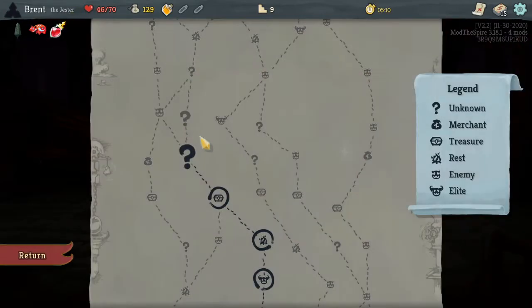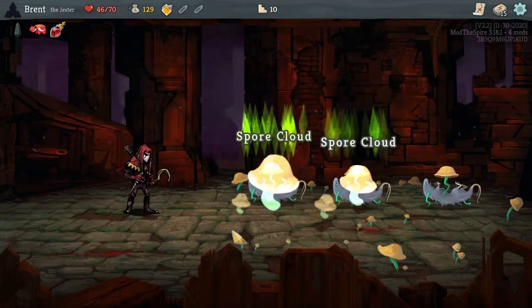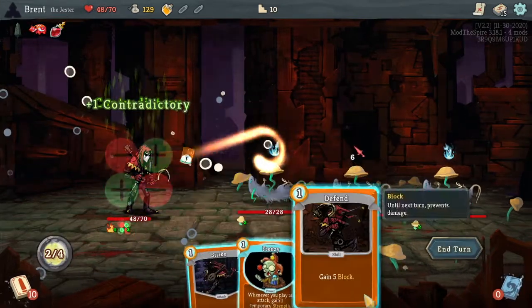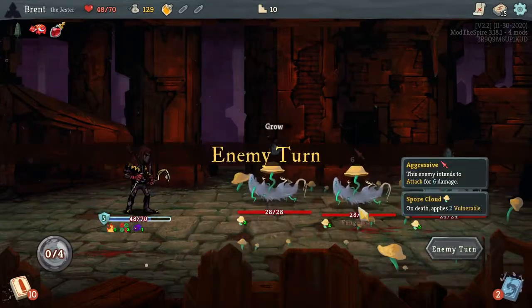Blood Vile — like last time, pretty good, a little bit of healing. I'm going to anger the mushrooms — I think we've got a game going. Early Frenzy — oh, I should play the Frenzy first, but I'll take one hit. That's fine.